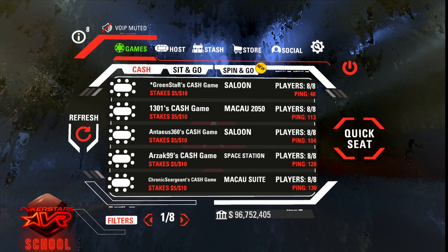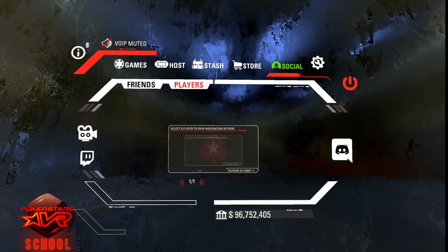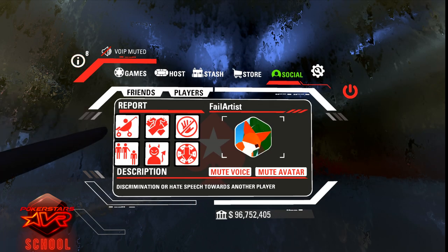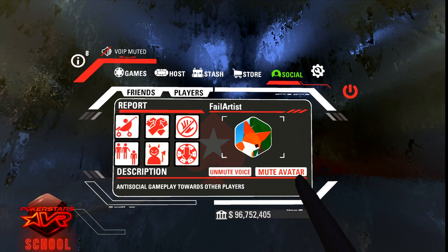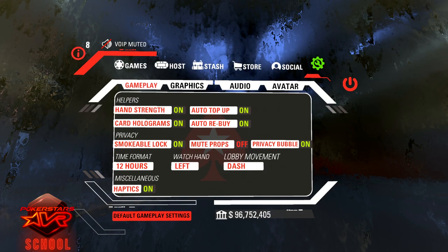You can report a player to the development team for inappropriate behaviour by accessing the social tab and selecting players. You can then choose a player and report them for any of these actions. You can also mute their voice and mute their avatar. This means you'll no longer be able to see or hear them. If they continue to cause you problems with their props, go to the Settings tab, Gameplay, and Mute Props.